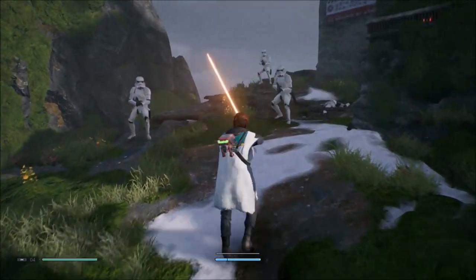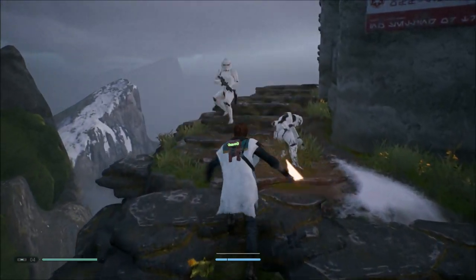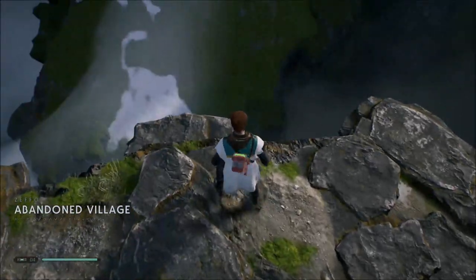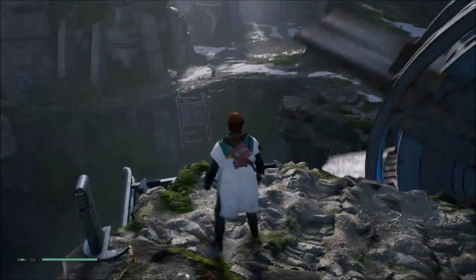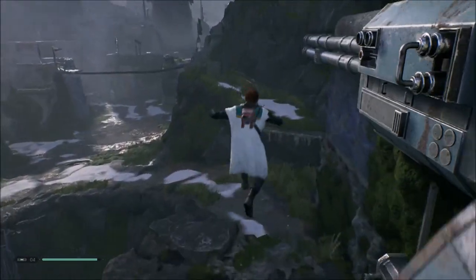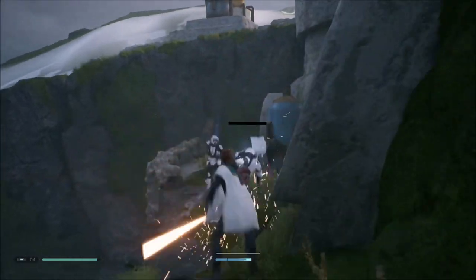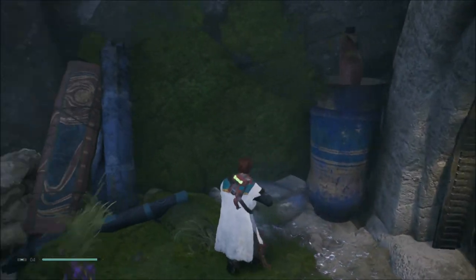What the hell is this? There are stormtroopers here — what are they doing here? There's an abandoned village — I probably can't go there without dying. Scout troopers are all over the place. They're both dead — that was pretty easy. Let me sense the echo here.